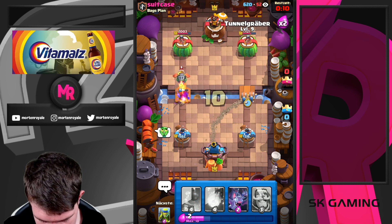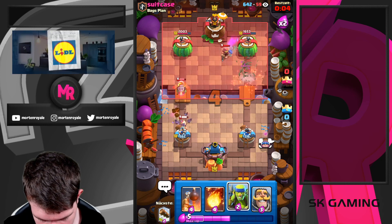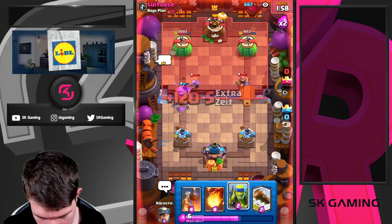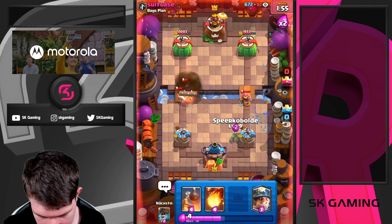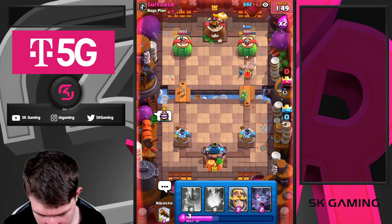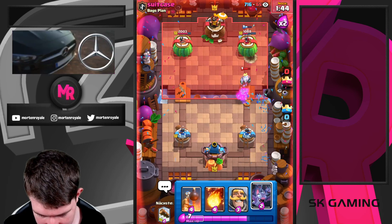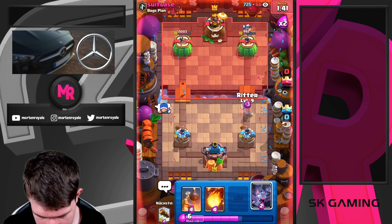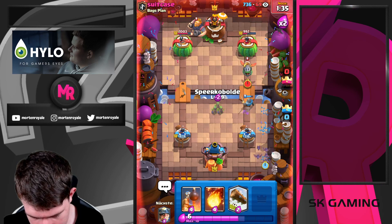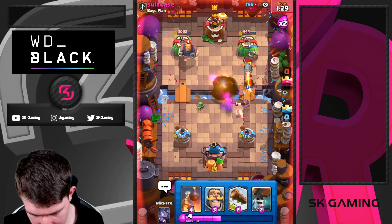I think we're just going for wall breaker. Going for bats here. Just gonna log this. Is this ghost in time? Yes, but we're still gonna be able to get one shot which is huge. So we go for a knight here, going for this push. Fireball - good fireball I think. Bomb tower.